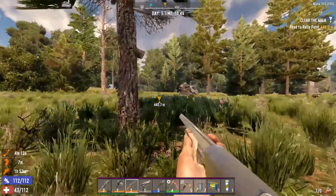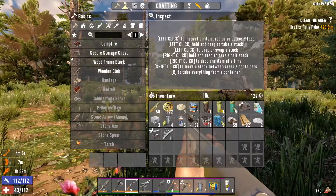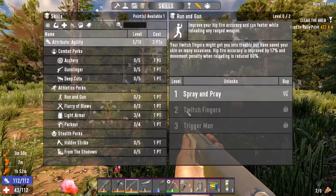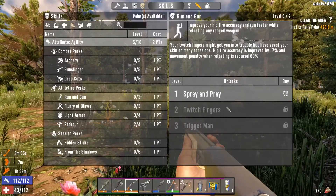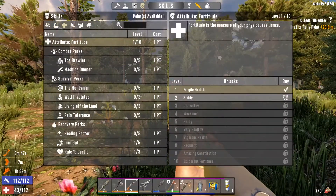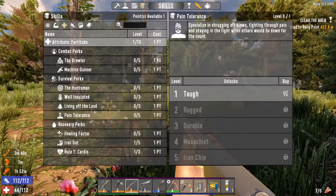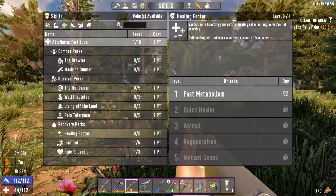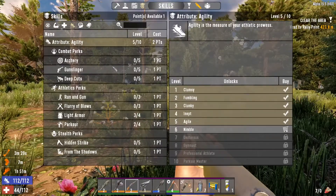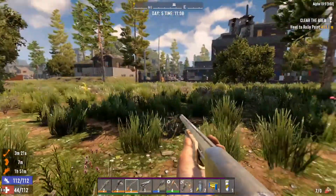I'm going to be walking very slowly to this clear area objective. If I look into my skill list, I don't really have any run and gun perks. I have level 5, so I can get Twitch Fingers, which is always good because reloading slows me down a lot. I'll definitely need to get some Fortitude after I get my run and gun perk squared away — that's going to be the main objective of today's video.